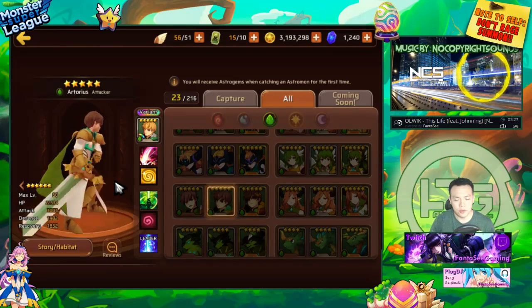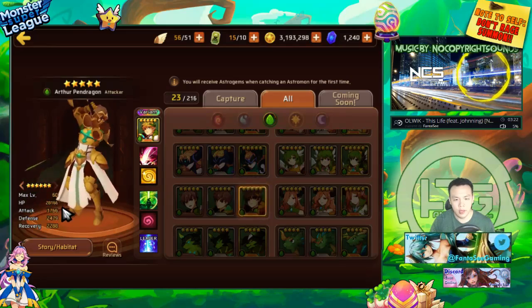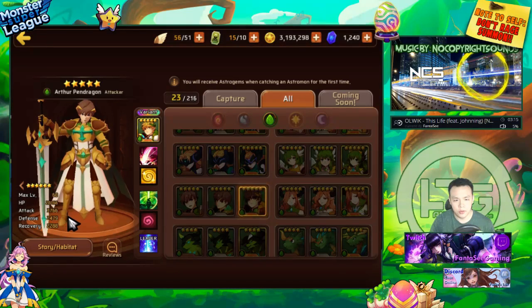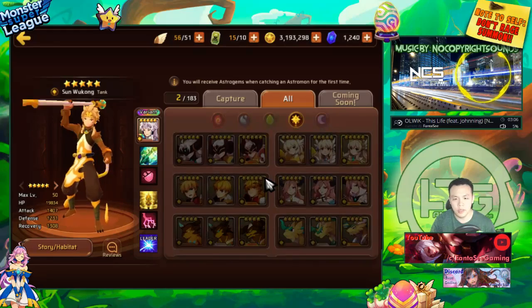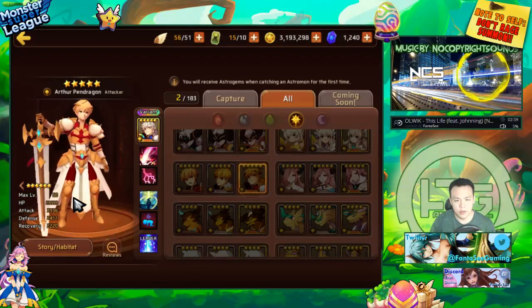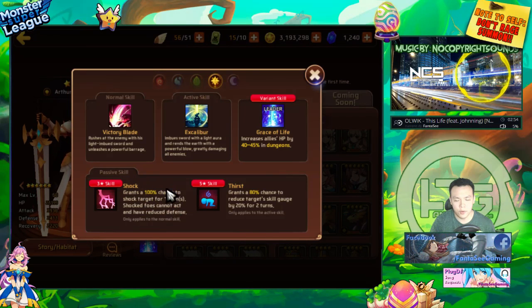Wood Arthur isn't too great for PvP beyond early game farming — he's mainly useful to carry your team early on. His stats are nice: 3,700 attack, 2,800, 2,400, with a little going into recovery but not too bad. Most Nat 5s have really good stats so you don't need to worry too much about their stat distribution.